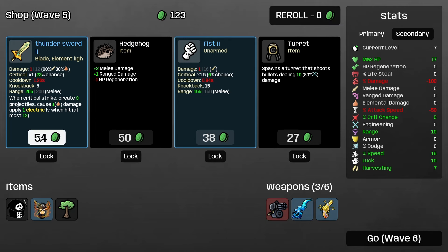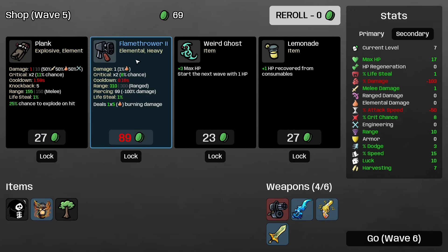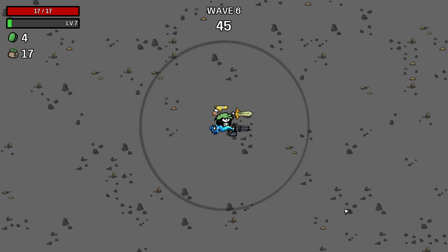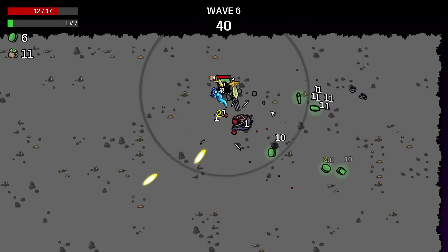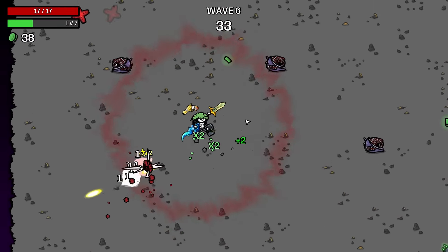Lightning revolver number two — I'm taking that. Thunder sword number two — why do I keep saying 'thunder store'? It's because I play too much Lethal Company. Wrench number two, ghost scepter — not that good. Another damage totem — I'm taking that, I have two of them now! None of these enemies can stop me, I am so OP!